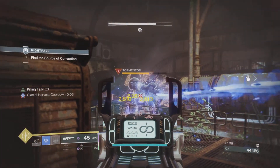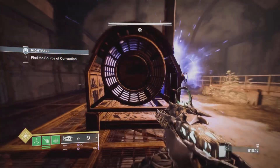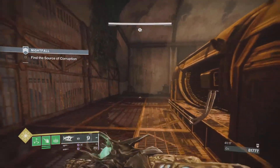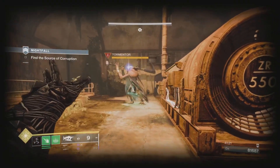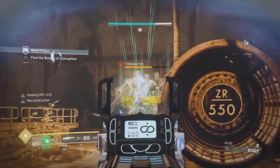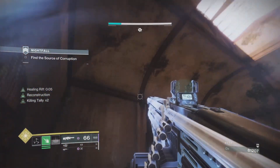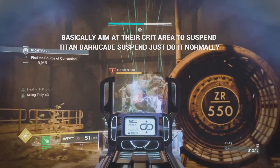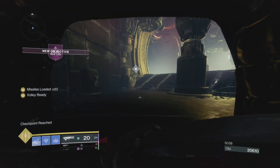Suspending a Tormentor is also super useful — if it's a major type, not a boss, you can suspend them, which works great. Just be aware it can be a bit buggy. With a Shackle Grenade, if you're aiming at their skinny legs it can pass right through and miss the suspend. Try to aim for where their feet touch the ground, or their bulkier shoulder sections — I find it's less buggy when targeting those spots.